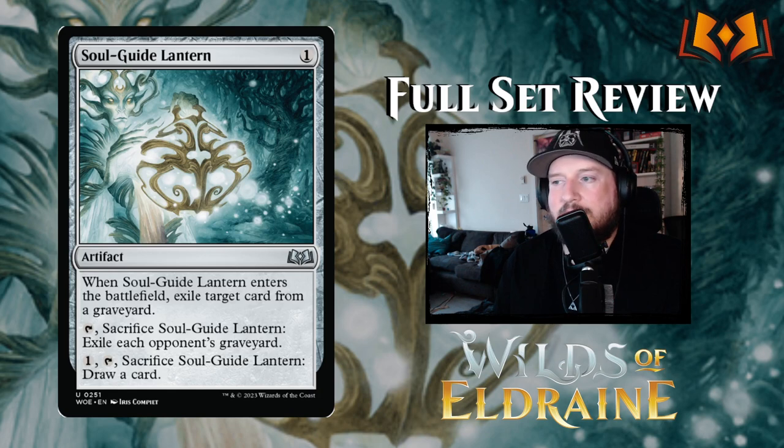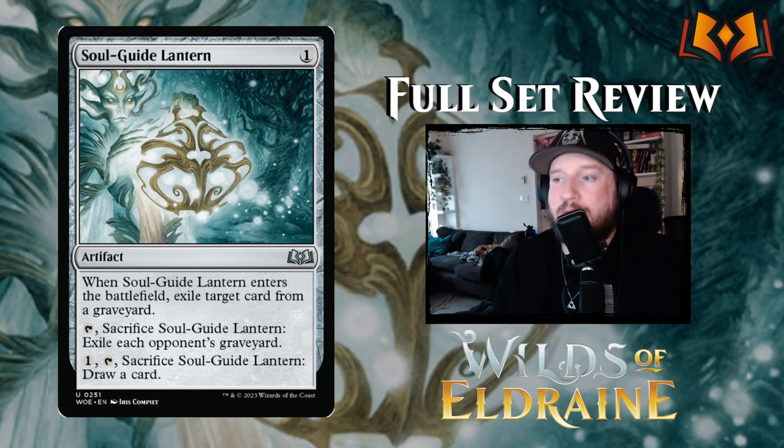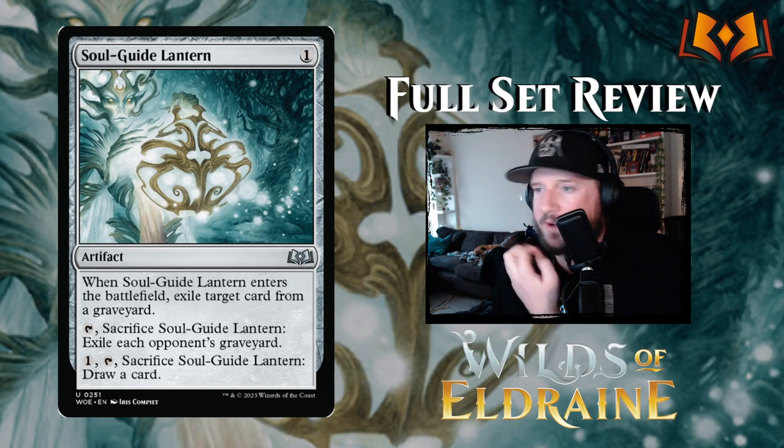Then we've got a reprint of Soul Guide Lantern — one colorless for an artifact. When it ETBs, exile target card from a graveyard. You can sacrifice it for free to exile each opponent's entire graveyard, or pay one to tap and sacrifice it to draw a card. Soul Guide Lantern is a really strong graveyard hate piece that also gives you the opportunity to draw a card if needed.